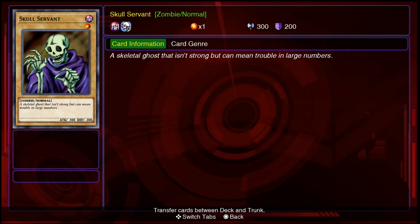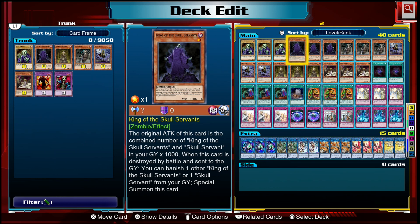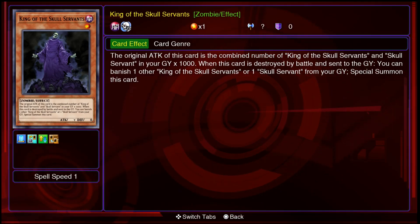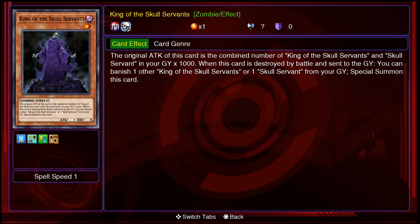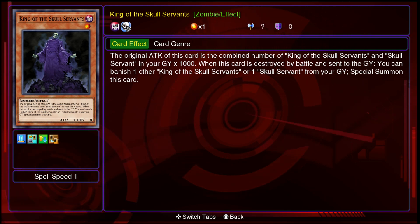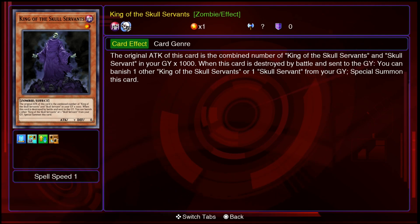Skull Servant is this cheeky guy here — a classic card, level 1, one of Yu-Gi's monsters. Over the years he's gotten lots of support. His main win condition nowadays, if you can even really call it that, is King of the Skull Servants. This card gets 1000 attack for every single card named Skull Servant or King of the Skull Servant in your graveyard, so he can get up to really big attacks quite quickly. Being a level 1 monster, he is very easy to summon, say via normal summon or One for One.